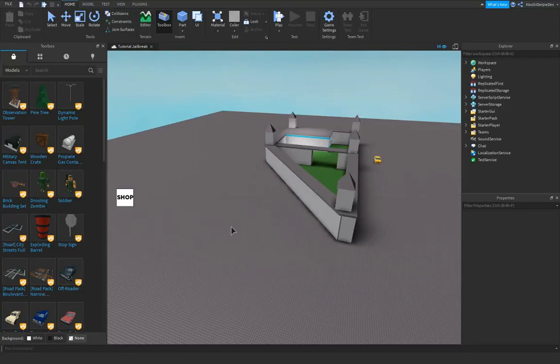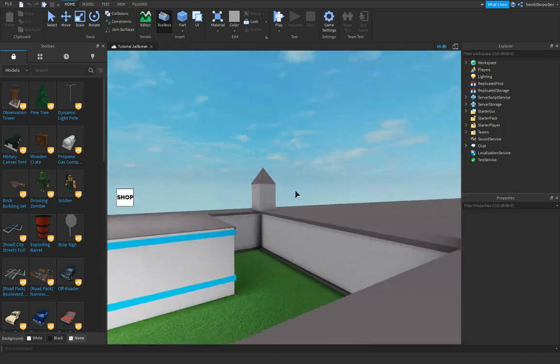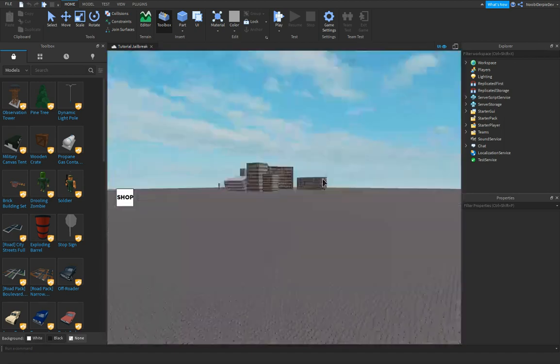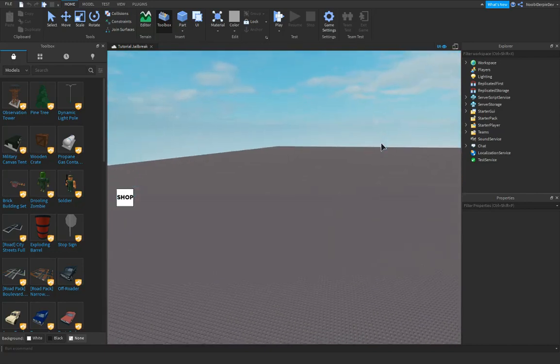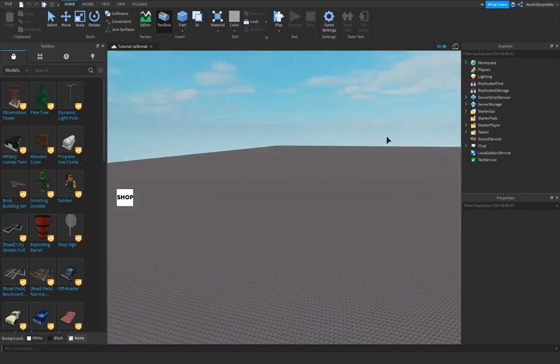Hey guys, welcome back to this video. This is part of the series on how I make a jailbreak. We're gonna start off by making an anti-exploit script. We're gonna make two of them, but you can only choose one of them.